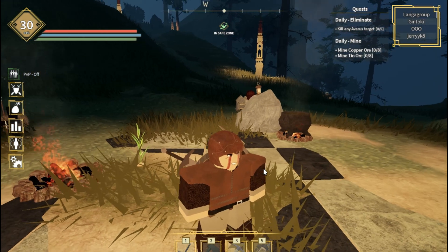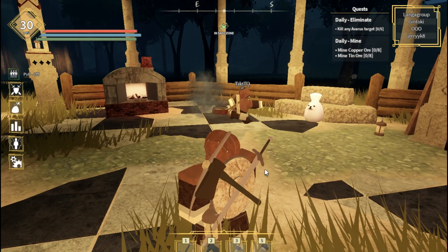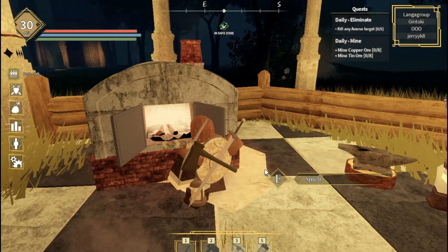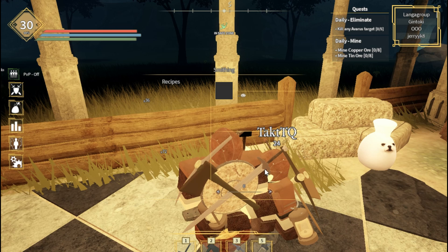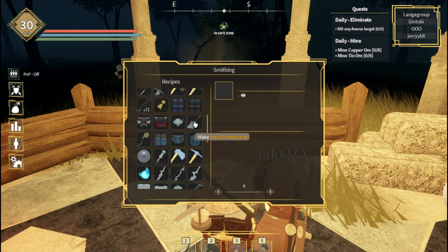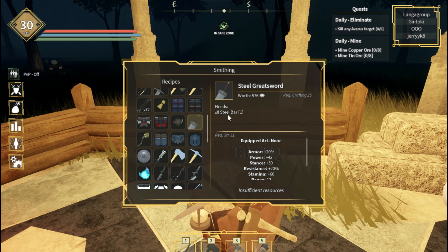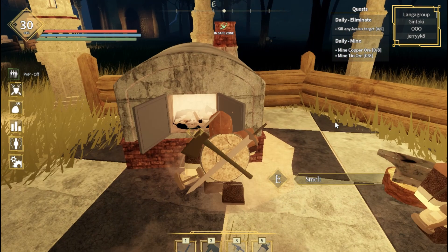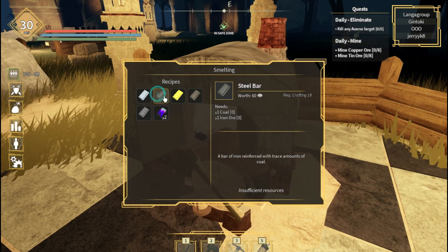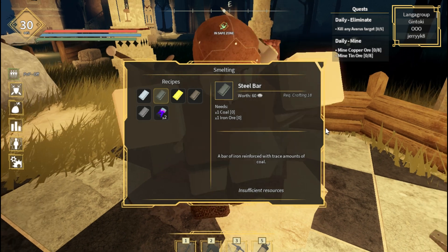In this video I am going to show you how you can find coal. If you want to make steel and a sword with that steel, we need 8 steel bars to make the steel great sword. To smelt a steel bar, we need one coal and one iron ore.